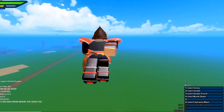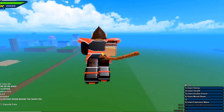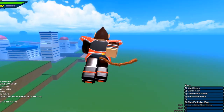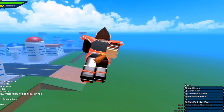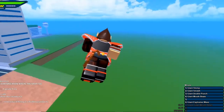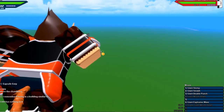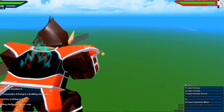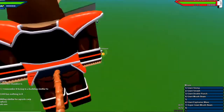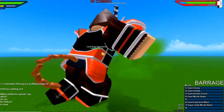The moves the Great Ape has are: Giant Stomp, Giant Smash, Giant Double Punch, Giant Mouth Beam, Giant Explosive Wave, and Super Giant Mouth Beam. In my opinion, the worst move is Giant Mouth Beam and the best is probably Super Giant Mouth Beam. The reason Giant Mouth Beam is so bad is because when you lock onto enemies with strict follow cam like most people do, it misses completely — it just goes over their head. Your combat also changes up, so you have different combat moves, which looks kind of weird but also kind of cool.